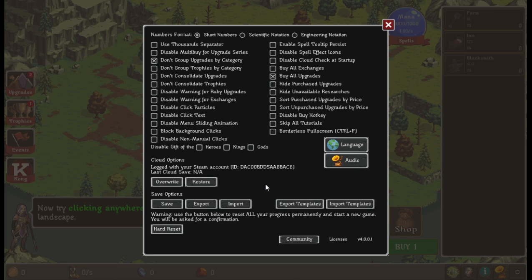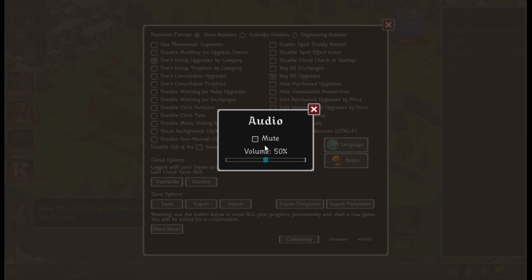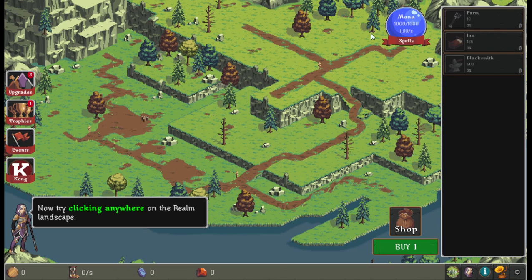There are also cloud options, saving options, and a hard reset if you want to reset the game. Audio is just mute and you can change the level. There are microtransactions in this game — I have yet to see what they are — so we're just going to go with the tutorial.